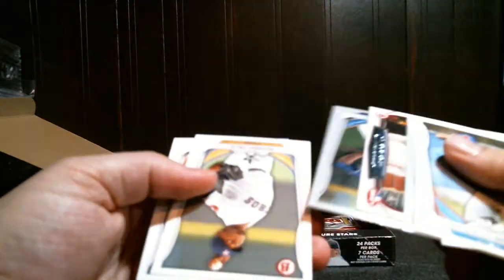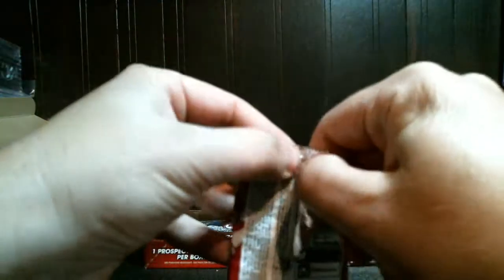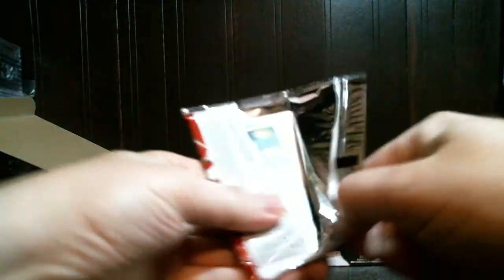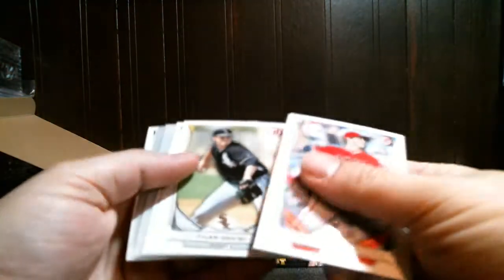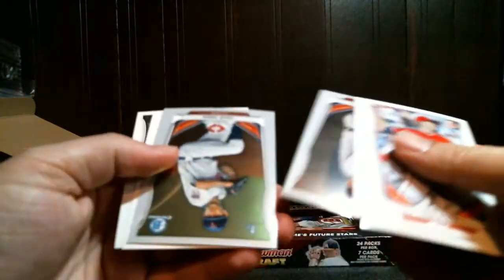Pete O'Brien, Grant Holmes, Amonte — need to hit a couple good cards here. At least some good base refractors. Ellis Danish, Sam Travis, Giolito, Jake Reed — not much else.